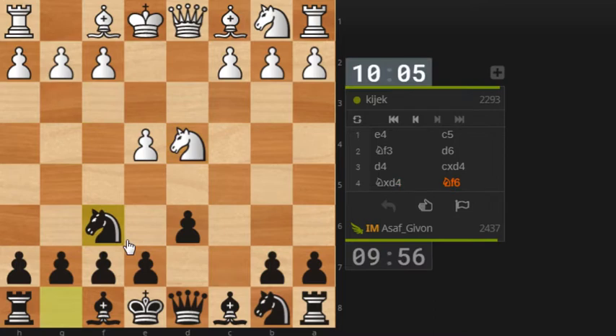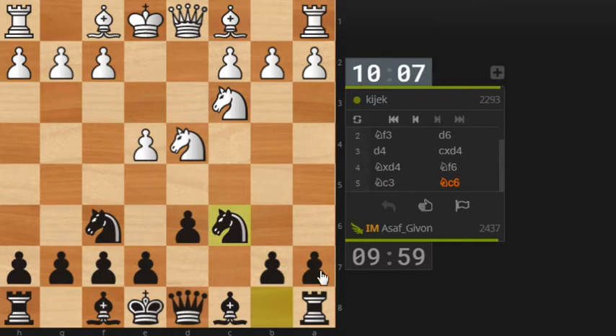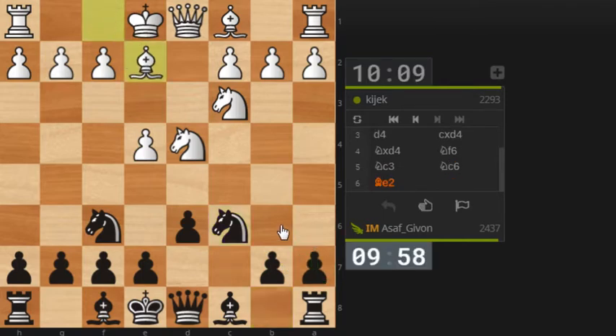So I'll play Nf6 here and Nc6 here. In my lifetime I usually prefer the move a6 here, which is the Najdorf defense. This is called the classical Sicilian.